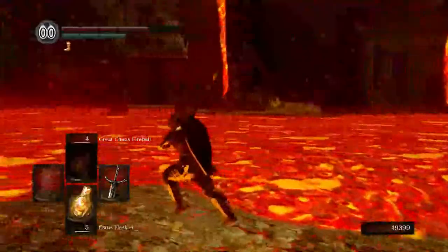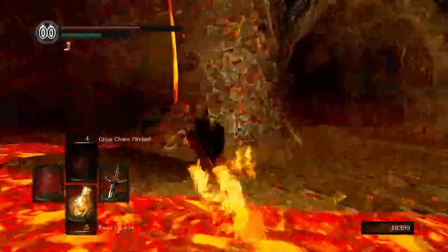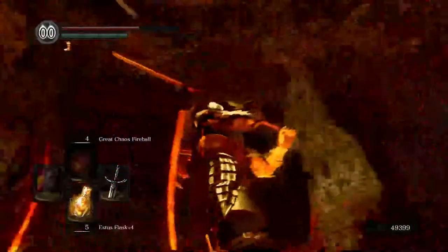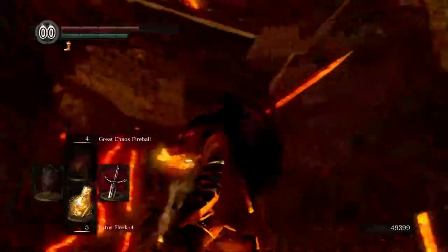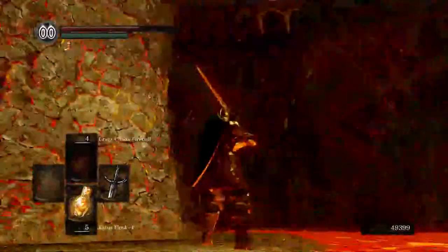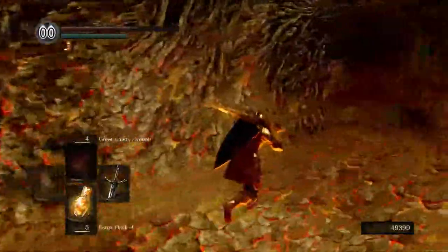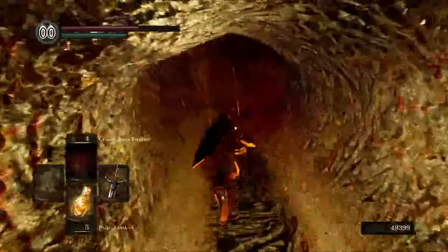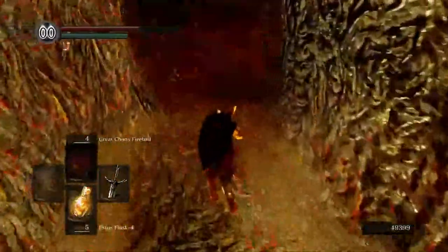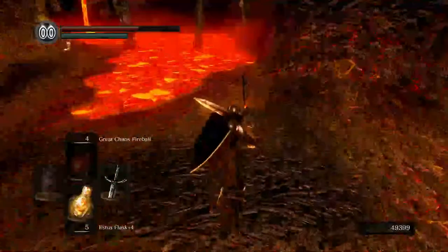Let's continue onwards. This is where you want to go over here. Just sort of get our bearings — right above us is that stairwell bridge place we went to right before the Demon Fire Sage. So we went down the stairs and now we're here. We're going to continue on through this lava tunnel. And we're actually going to find Solaire chilling right here — let's see what he has to say. Another bonfire, by the way.